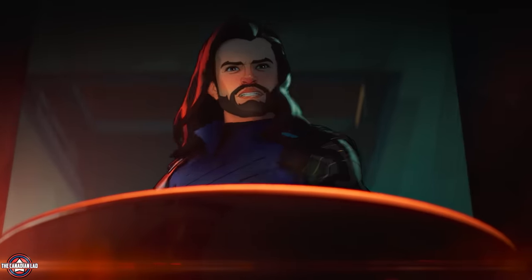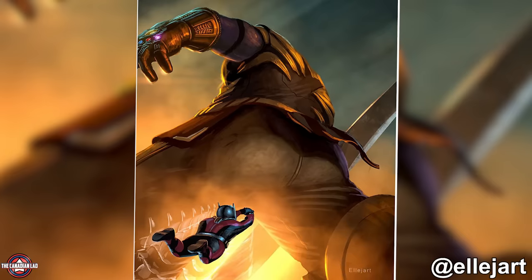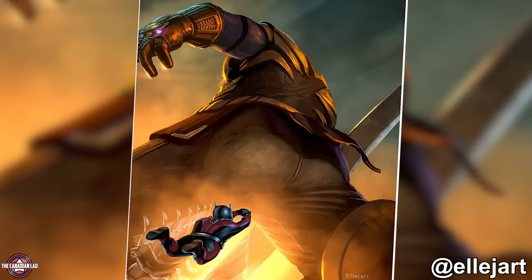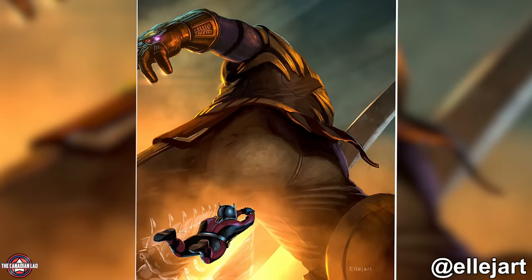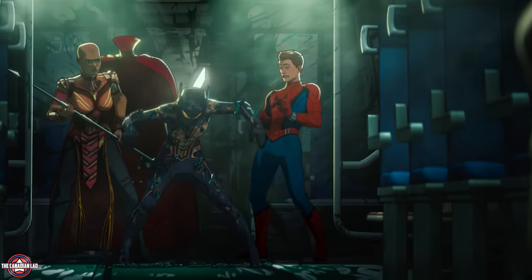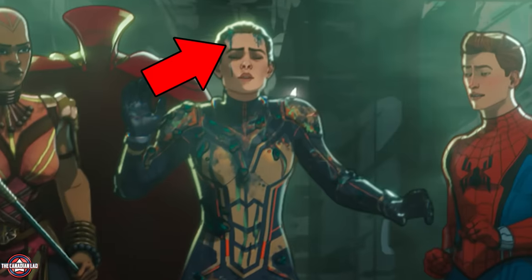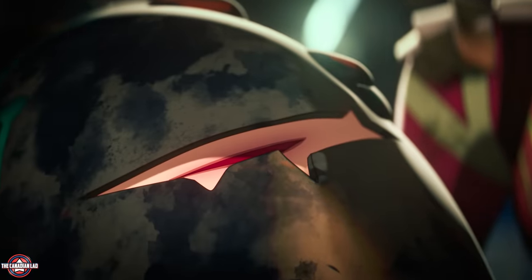Bucky then finishes the fight by decapitating Cap — a callback to their famous line from Captain America: The Winter Soldier. Hope then flies into Sharon's mouth and bursts her open from the inside. Marvel is basically turning endgame theories into realities through this show. Notice even though Hope was in her suit during this, when she takes off her helmet there were pieces of Sharon on her face and hair — foreshadowing the scratch that would infect her with the virus.